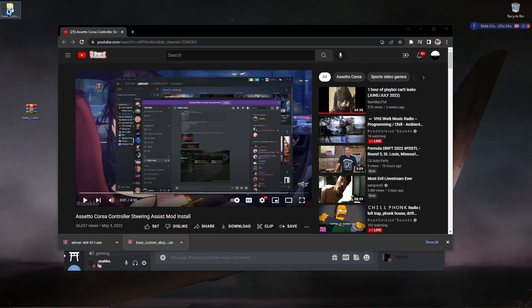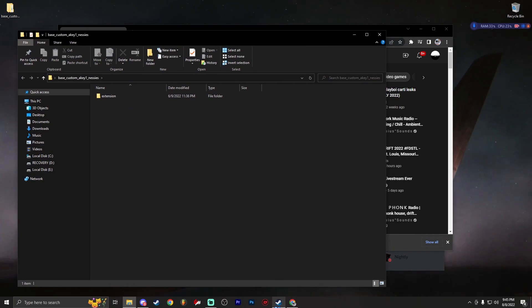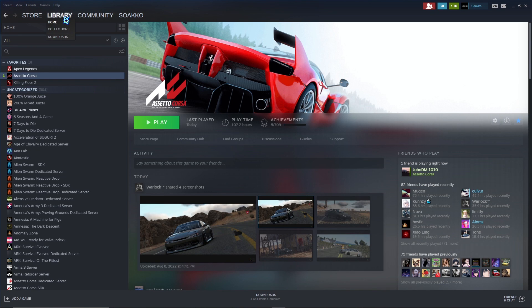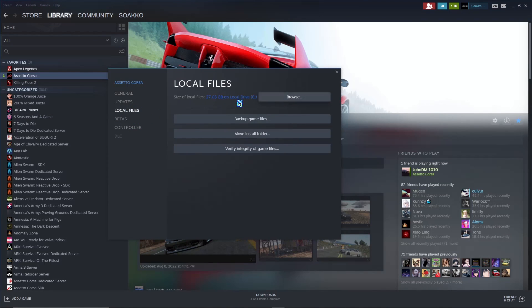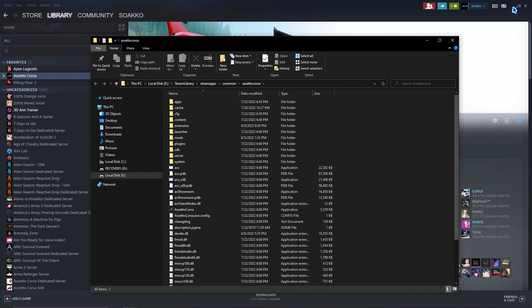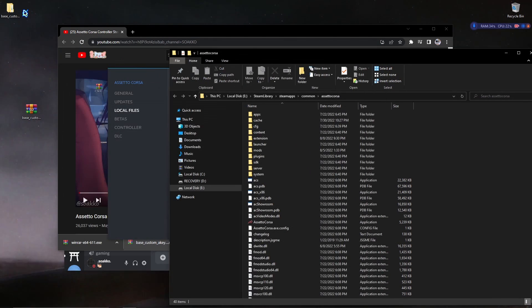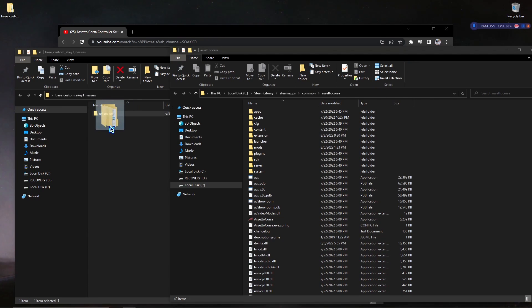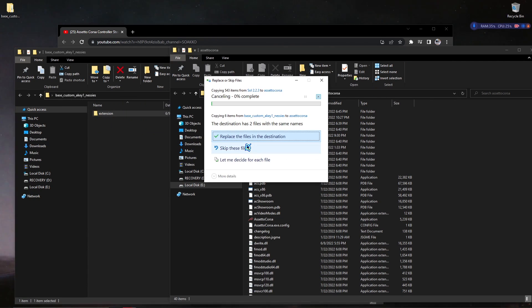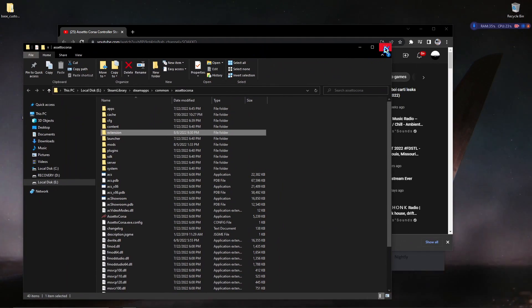Then you just right-click the downloaded file, extract it - it's gonna make a folder on your desktop. Double click it and you'll see a folder called Extensions. You want to go to Steam, click your library, right-click Steam, go to Properties, then Local Files, and browse your local files. Take the folder from your desktop with the controller script and drag it into your game folder.